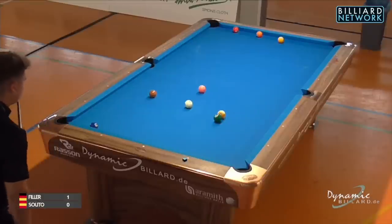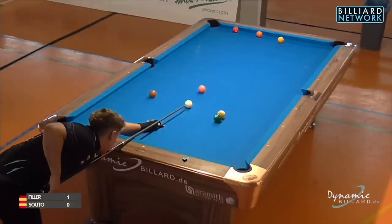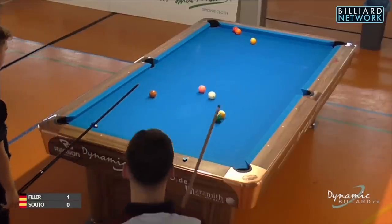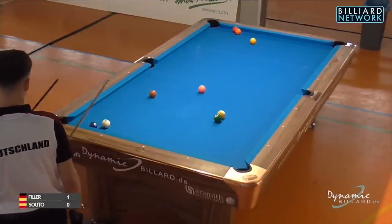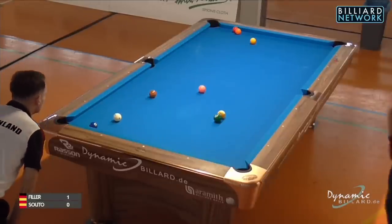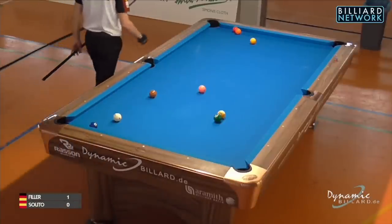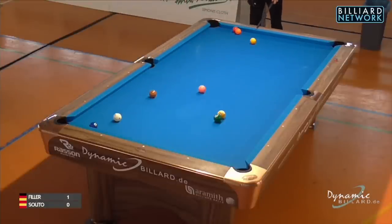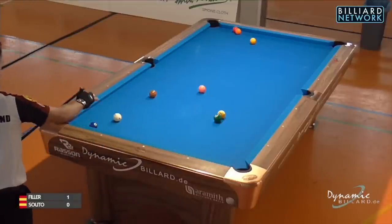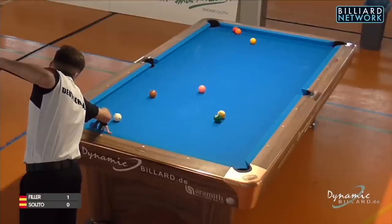There's a little 6-9 cluster, so there might be a little safety involved, or needing a way to break it open. He chose the thin cut, was able to cut the 1-ball into the 5-ball, therefore holding the 1-ball that side of the table. Didn't get the full-ball snooker though. Jump cue coming up for Joshua. With two clusters still on the table, he who loses the battle for the 1-ball may not necessarily be without a chance of winning the rack.